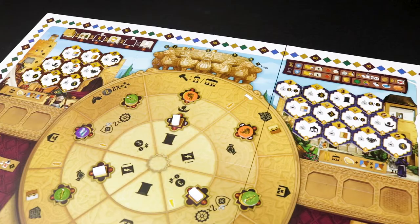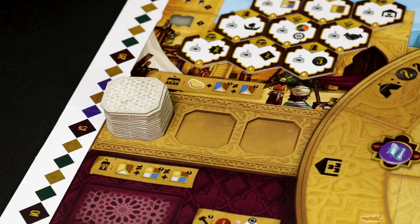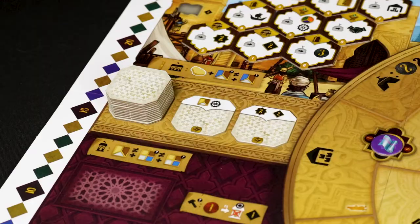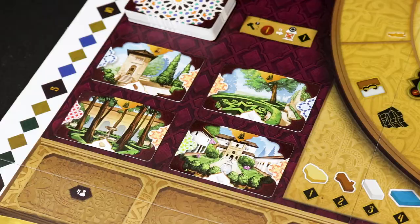Place the major construction tiles face up, filling in the hexagonal spaces to the left and right of the rondel — 9 purple tiles on the left-hand side and 12 blue tiles on the right-hand side. Create two stacks of 12 star house tiles face down and place them in their corresponding spaces, then draw two tiles from each pile face up.